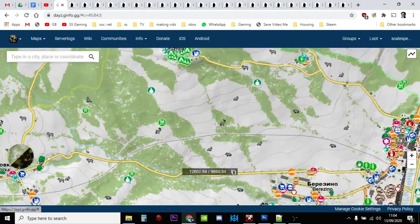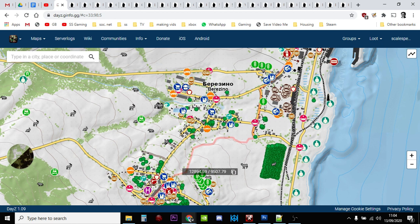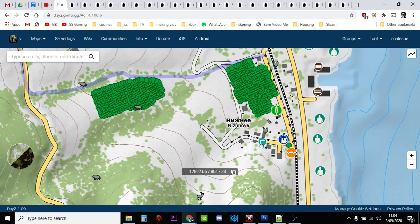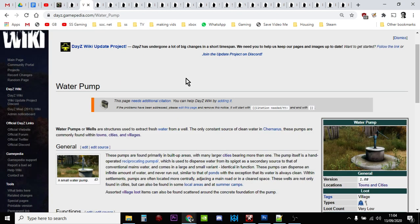Once you know where you are, you can pick the nearest town or village, and you're looking specifically for water pumps. Let's use Nizhnoye as an example — if we zoom in on it on the iSurvive map we can see the water pump icon. Water pumps are very important in DayZ because these are the only source of clean water you can drink without worrying about getting cholera.